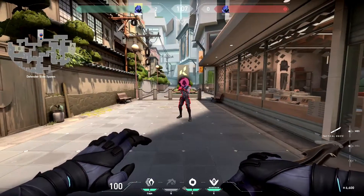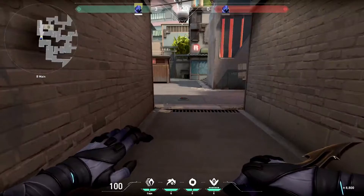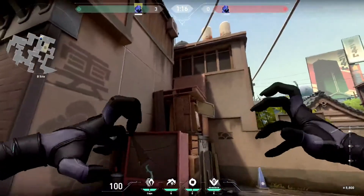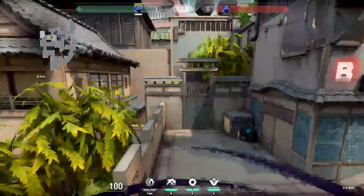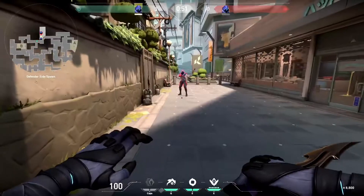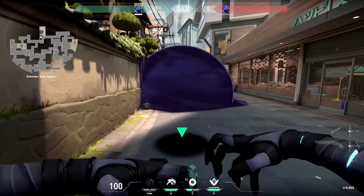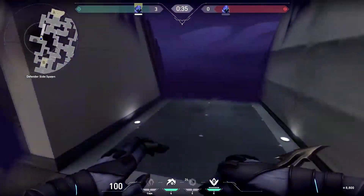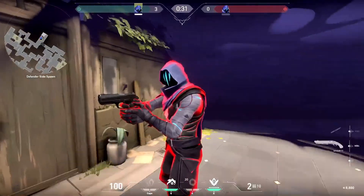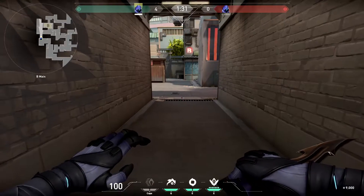His first ability is Paranoia — launches a shadow clone in a straight line that inflicts anyone it touches with blindness. His next ability is Shadow Walk — after a delay, you can teleport a short distance. His next ability is Dark Cover — throws a stealth orb that explodes into a sphere of shadow once it reaches its destination, and it can be charged to increase its distance.